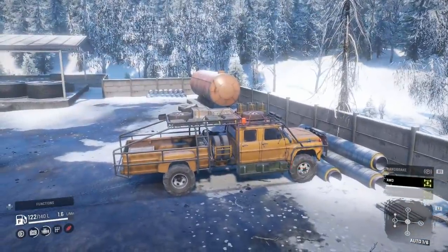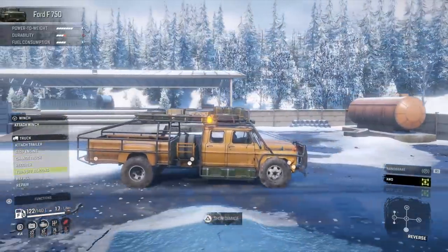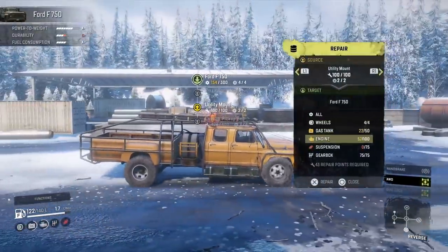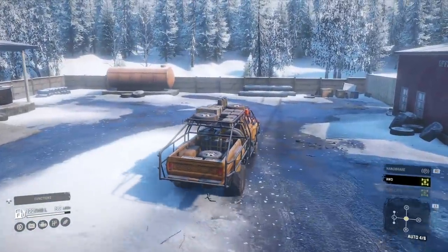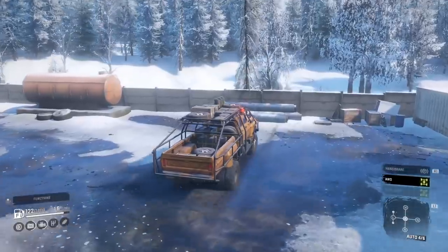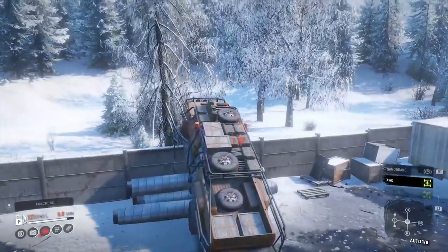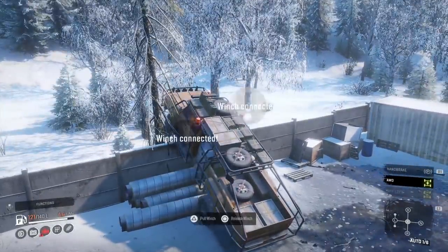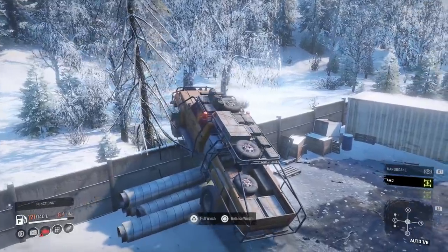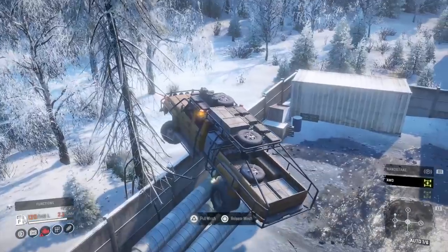Yeah, absolutely planted into that. I assume the front bumper dug in a bit. Maybe I should try it some other time — I'll take the front bumper off because it's probably not the most discreet of bumpers. Basically stuck in it. The bumper must have got far enough over to hit my tyres because it smashed the suspension. If I go again just a little bit slower, don't let the speed build quite as much — yeah, it bounced its way up.